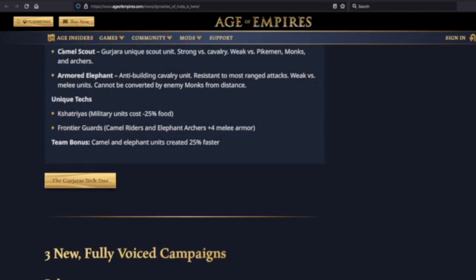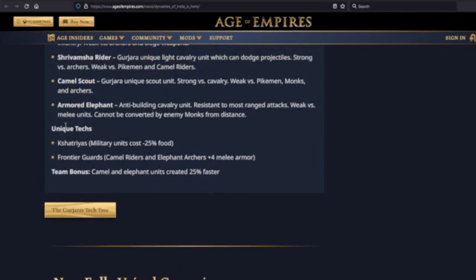Kshatriyas: military units cost 25% less food — that's incredible, a huge eco bonus. Especially if you're going into elephants since they cost a lot of food. Not anymore with Kshatriyas. Frontier Guards: camel riders and elephant archers gain plus four melee armor. It's almost like what they did with the Indians — making camels sort of a replacement for knights. Let's check if they even get knights in the tech tree.